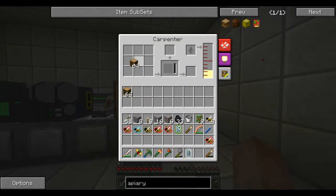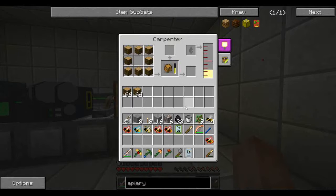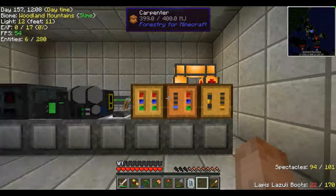The first thing I want to make is four impregnated casings here. This will be for making more apiaries, so I want to make four of them. I got to babysit this a little bit because I only want four of them.